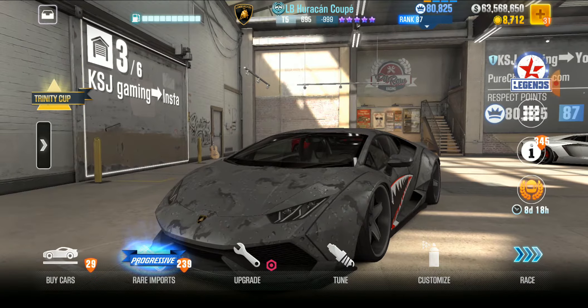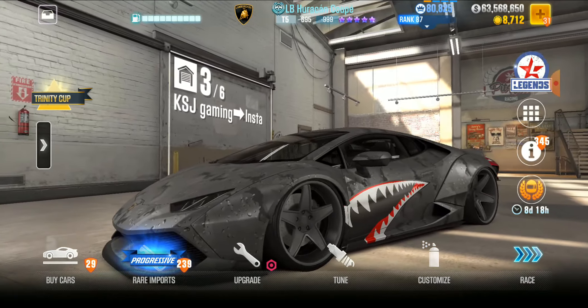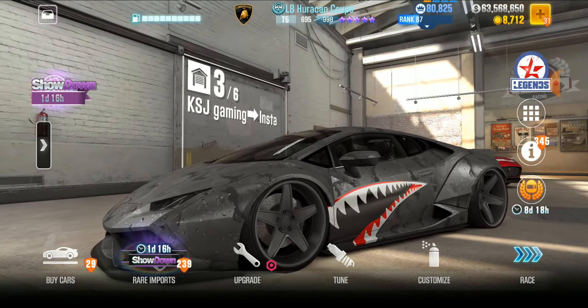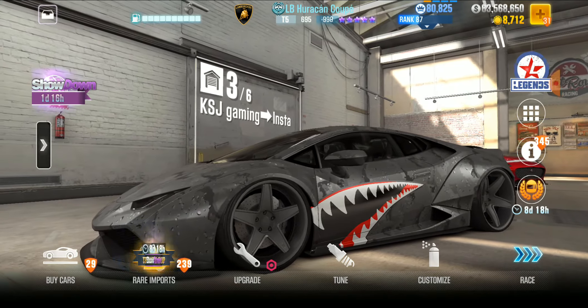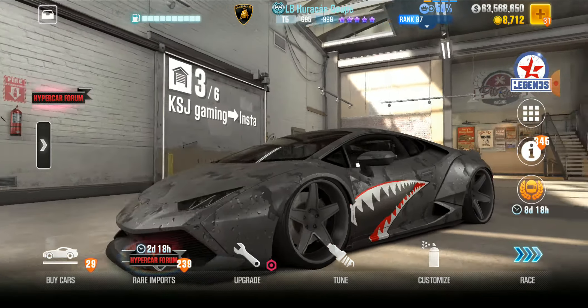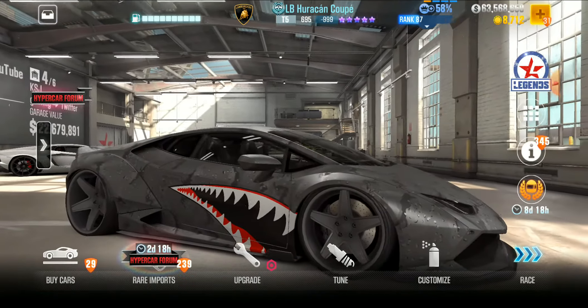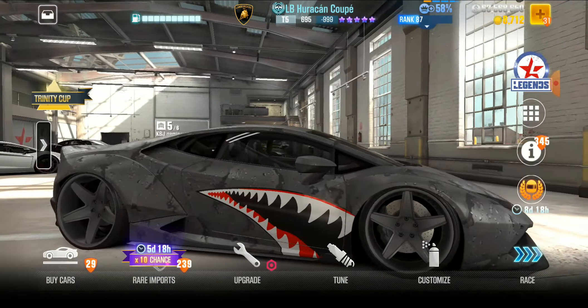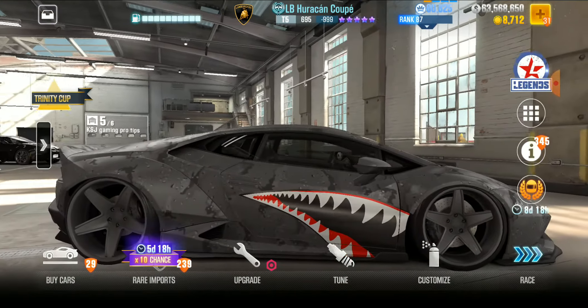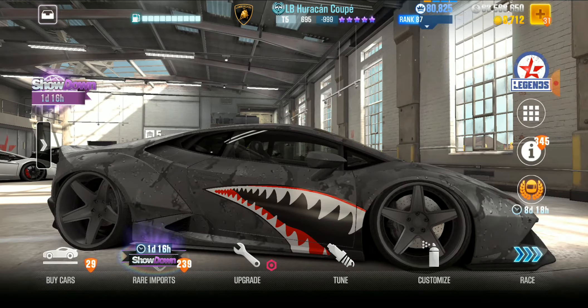Welcome to KSJ Gaming. In today's episode, we are going to be riding this bad boy right here. I like to call it the Daddy Shark. It's pretty cool — pretty cool skin. I won this car by getting a minimum of 500,000 RP last season, or last update, whatever it was.